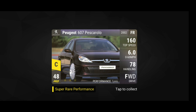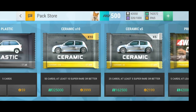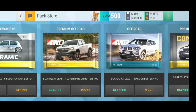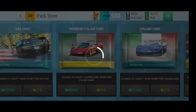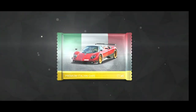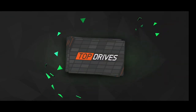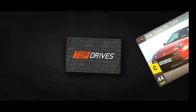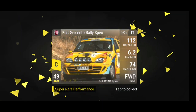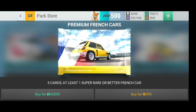The Peugeot 607 could be interesting — I think it's medium but I could be wrong. Let's go back and for some randomness buy the Italian pack hoping for another De Tomaso. You could just give me a 40IQ super rare... two super rares — Fiat Coupe and Fiat Seicento. Two times fuse material, but I'll take it. Let's buy a French one next.